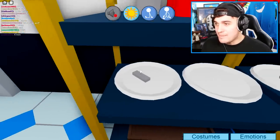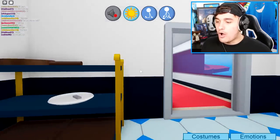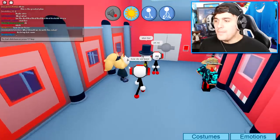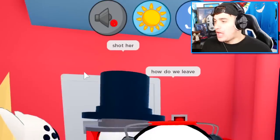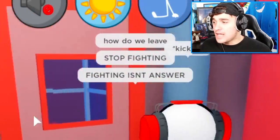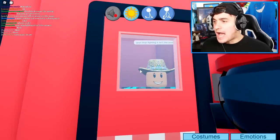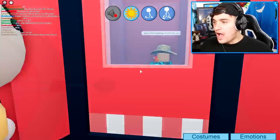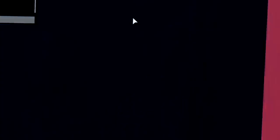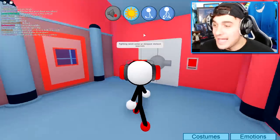Let's move on and check out the rest of this map. It looks like they're eating metal and ketchup — we don't care about that. I want to try some more morphs. Maybe I could get this art on my wall. Stop the violence! He just said fighting is an answer? Fighting won't solve your deepest darkest secrets. Anyways, let's move on.